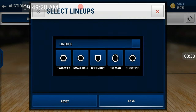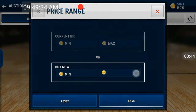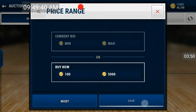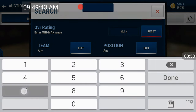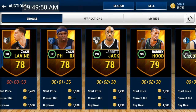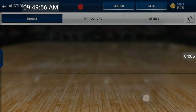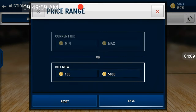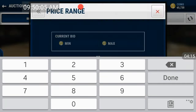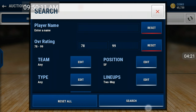To make up your own filter, you could choose the lineup — let's say we chose the two-way lineup — and then do maybe 5k, and then maybe 78 overall and above. You want to go higher because these players don't go for a lot. Or you could change the position — let's try small forwards. None drop, so that's good. Now we can increase the price a bit to 6k. So we could snipe these for 6k.